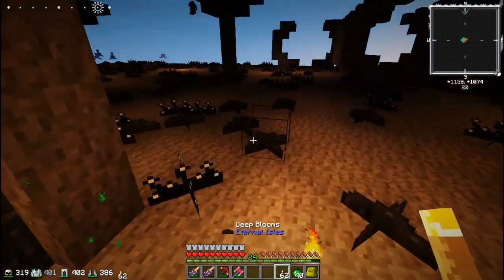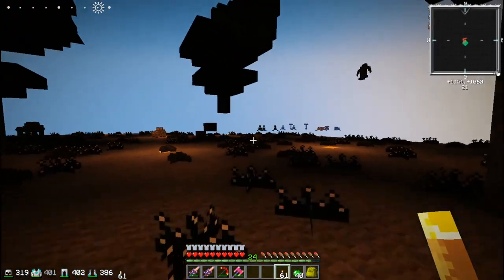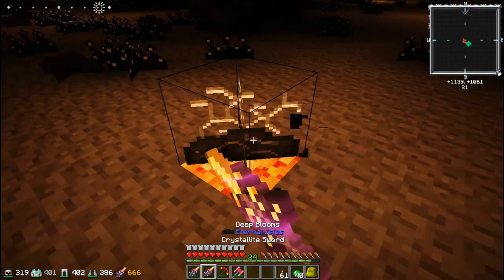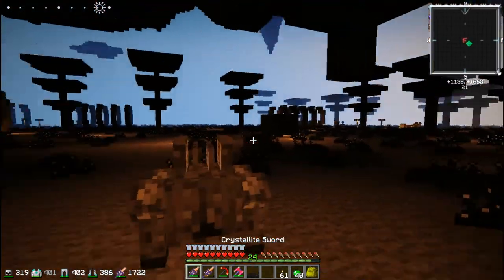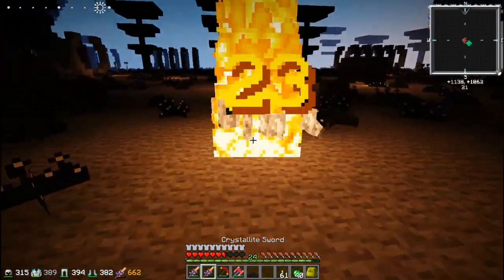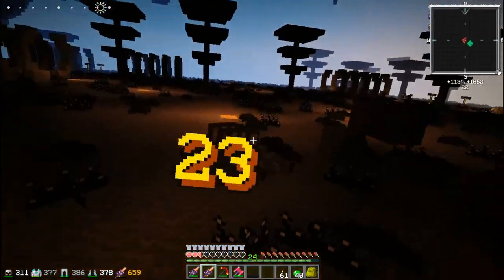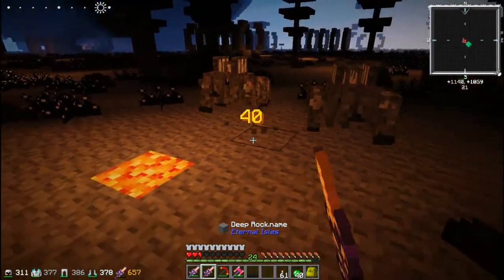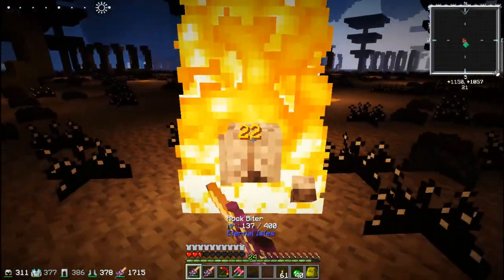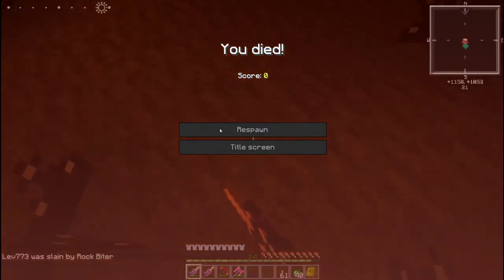Вот здесь у нас будет свет. Измерение тёмное, и очень непонятно, что здесь происходит. Вот какая-то дип-блюмс, какой-то кристалл. Это мой меч — я только сейчас понял, что меч поджигает. Я правда про это забыл. Он поджигает — это тоже лишний урон. Убили опять.